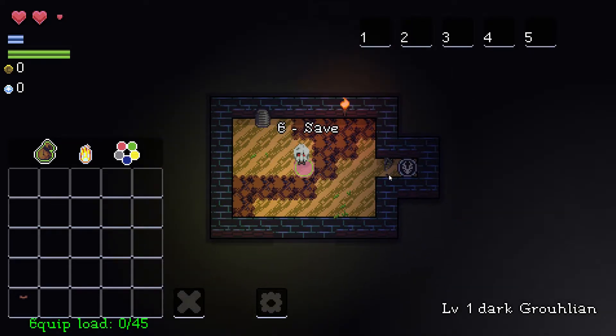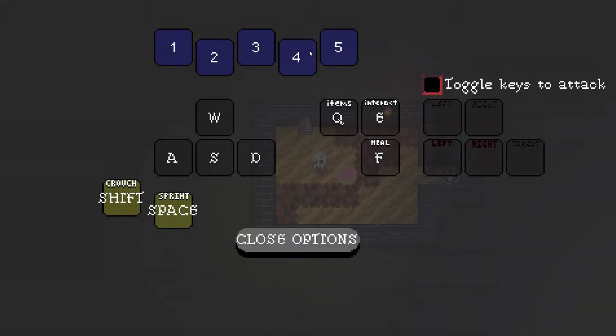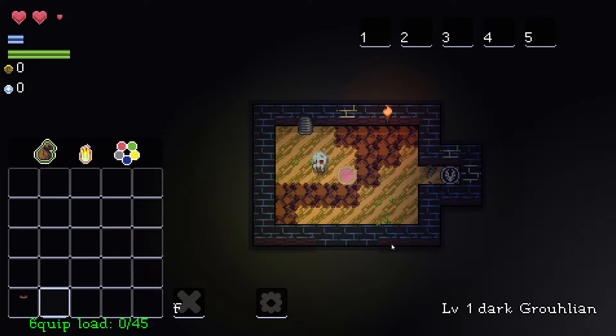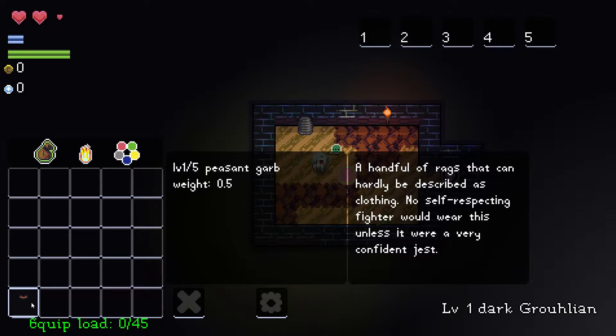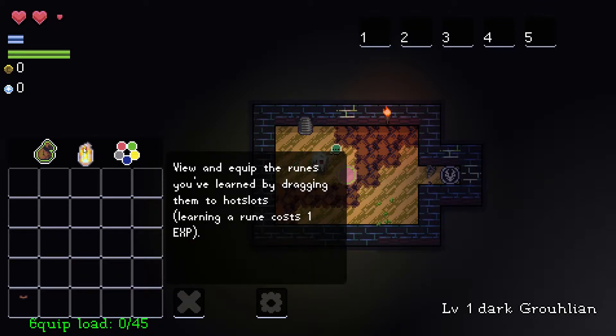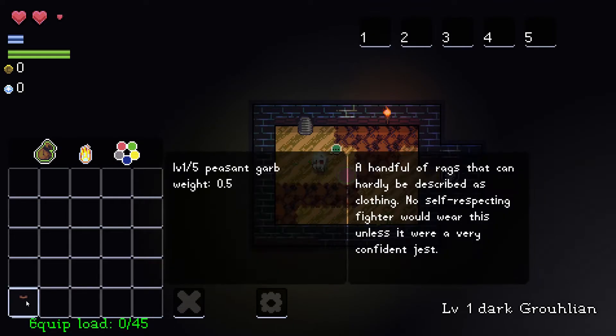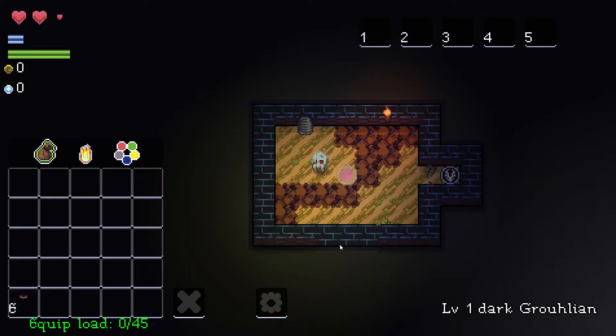How do we attack? We can save. It doesn't actually tell us how to attack. A and S — okay, sure. We've got a peasant garb here. Upgrade your character's stats — nice. So, can you, like, wear this? I think we're wearing it. I'm not sure.